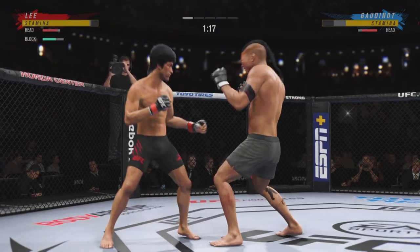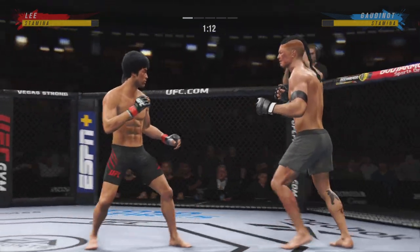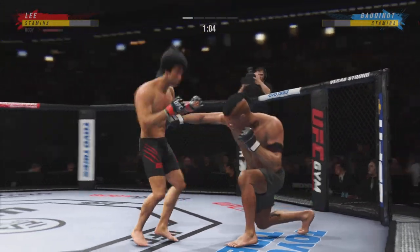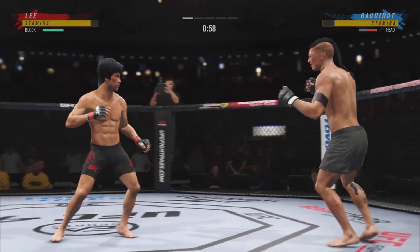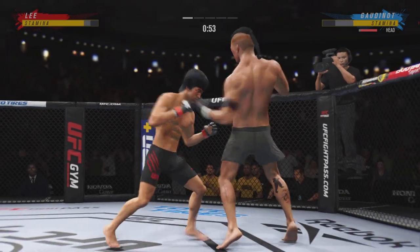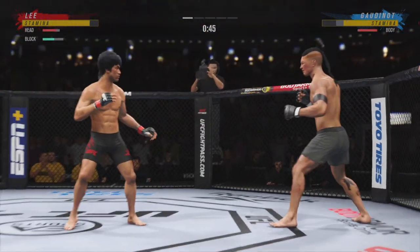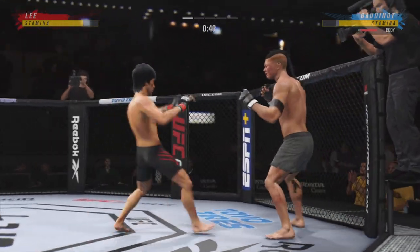Nice check on the leg kick offer there. Slips the body shot there. Starting to do some really significant damage to the body here. Another strike lands there. He's mixed it all up. Able to avoid the punch there — nice slip by Lee. That's a nice strike. Blocks the shot. Back and forth we go here. It's very tricky when you close that body to him.